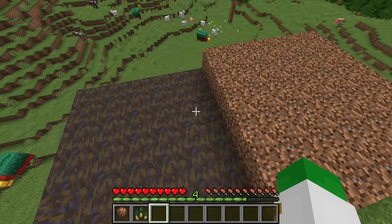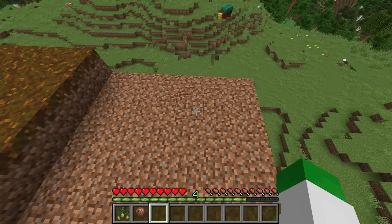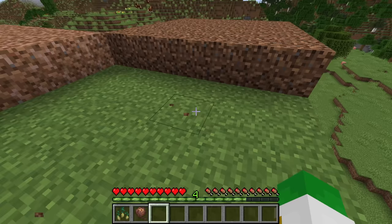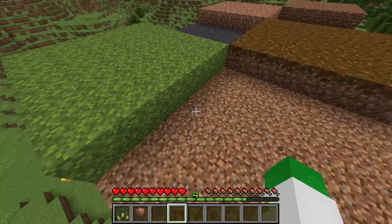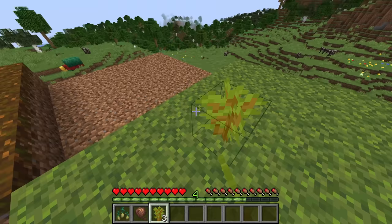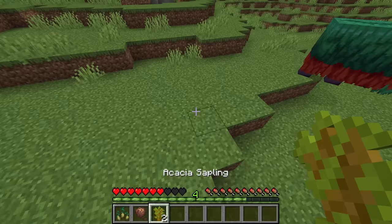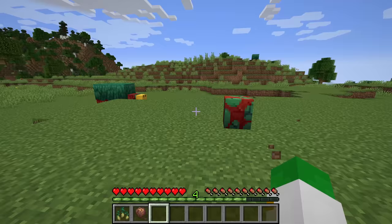The sniffer can only sniff up torch flower and pitcher pod seeds from certain block types, and it has to be at minimum a six by six area of one of these blocks. So the sniffers can do it on a six by six of grass, but it can also be coarse dirt, muddy mangrove roots, rooted dirt, podzol, mud, moss, or just standard dirt. Interestingly, these are also the exact same blocks that saplings can be planted on. So if you ever want to test whether the sniffer can sniff out ancient seeds on a block, just see if you can plant a sapling on it — if you can, the sniffer can also get your seeds from it.